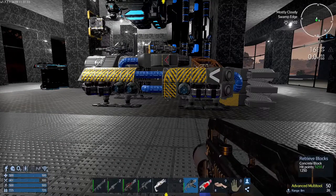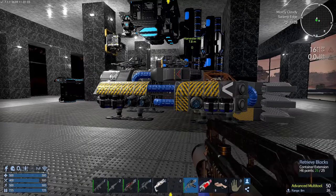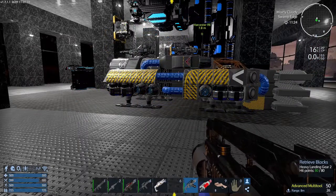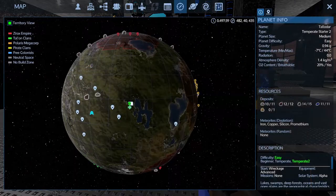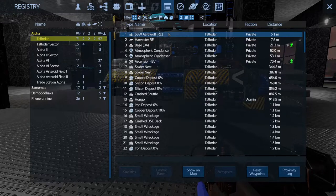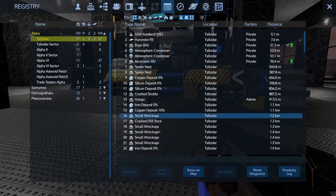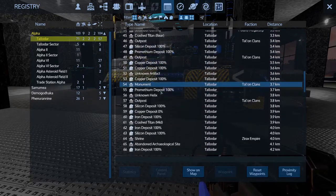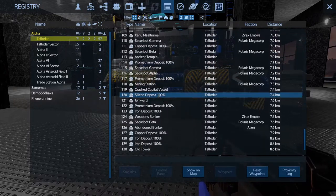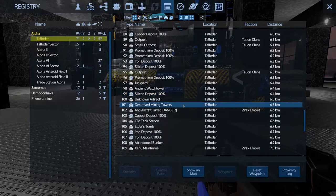Welcome back to Empyrion Galactic Survival Reforged Eden. Today I'd like to talk about the registry. To access the registry, I usually hit the M key and then it's this little list-looking icon up here. This basically lists all of the POIs and structures and creations on a given planet or in a solar system. Here, this list is everything that's on my current starting planet of Taladar.